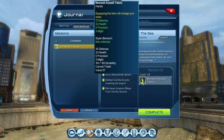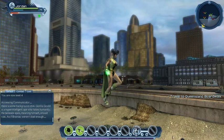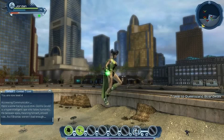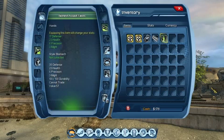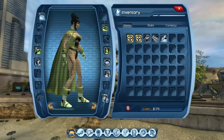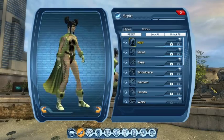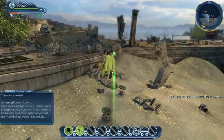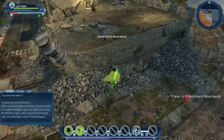Oracle gives us some background intel: Gorilla Grodd is a hyper-intelligent ape who hates humanity and believes apes should rule — as if Brainiac weren't bad enough. First things first, let's go in and equip this new set of gloves — we didn't have any gloves before. Just reminding you — you won't see the style appear because I've locked all our styles to retain our look throughout the series. Now we need to travel to the Queensland Boardwalk.